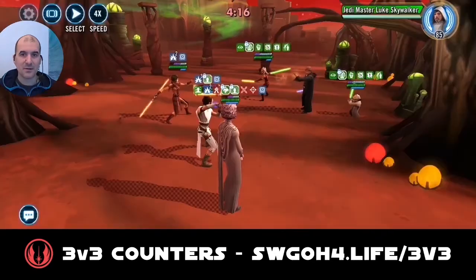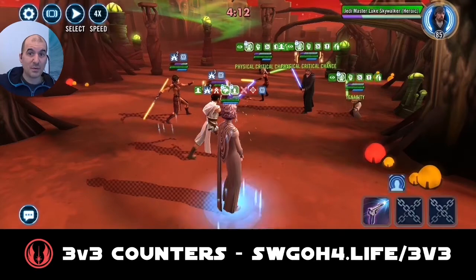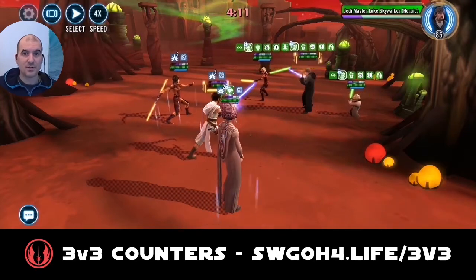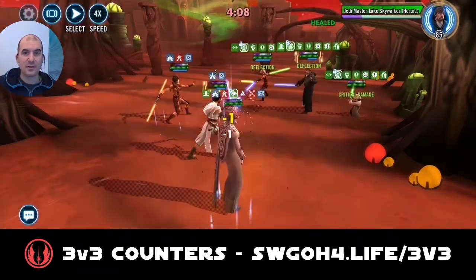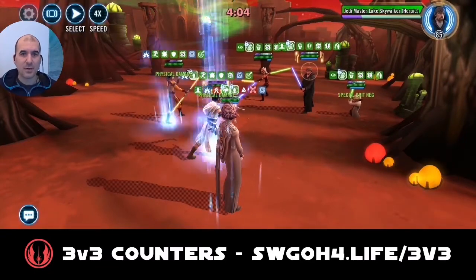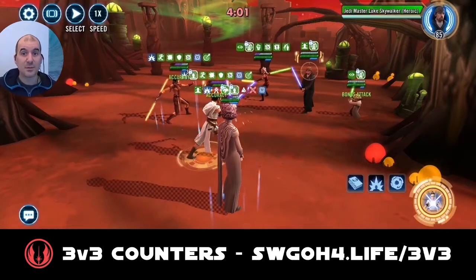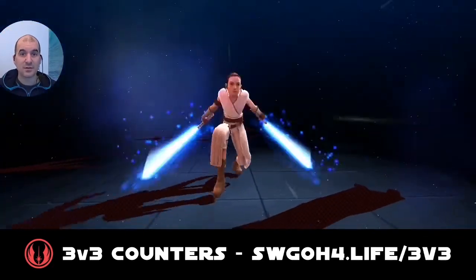Jedi Master Luke got his ultimate, and that's why my opponent may have used Grandmaster Yoda — because Grandmaster Yoda lets Jedi Master Luke get his ultimate very quickly by generating so many turns. Now I apply Offense Up on Rey, which will boost her damage from her ultimate.